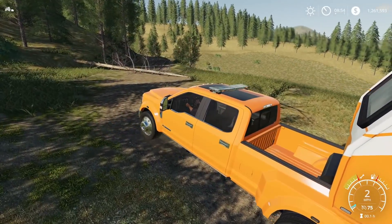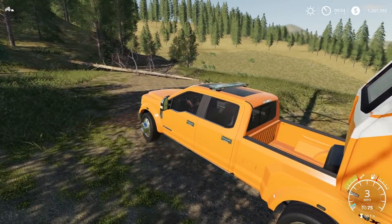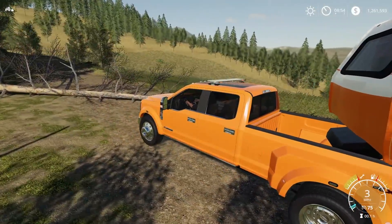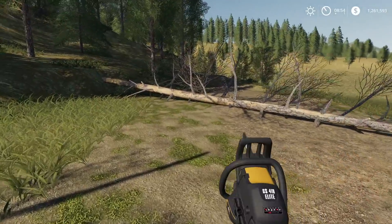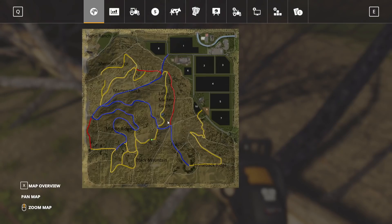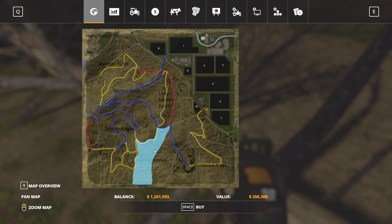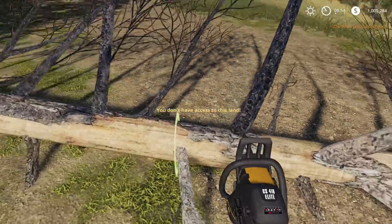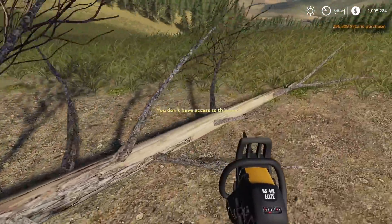We went down to two miles an hour — that cannot be good for the truck. Okay, we have a tree blocking us, which I kind of feel like is a sign. We don't have access to this land. So I think we'll buy this chunk of land and then we'll set up camp somewhere here.